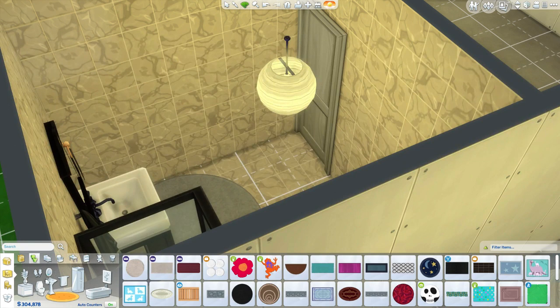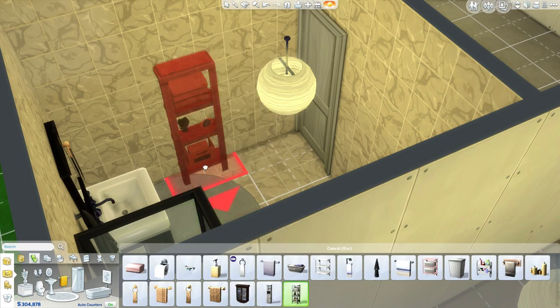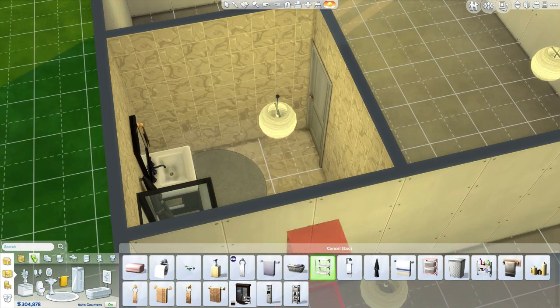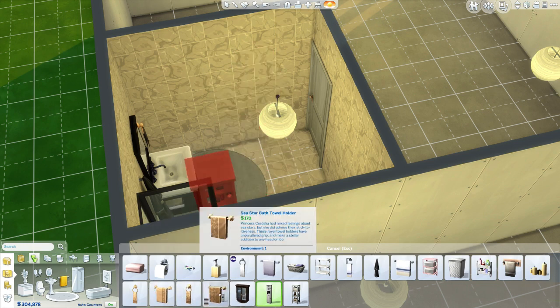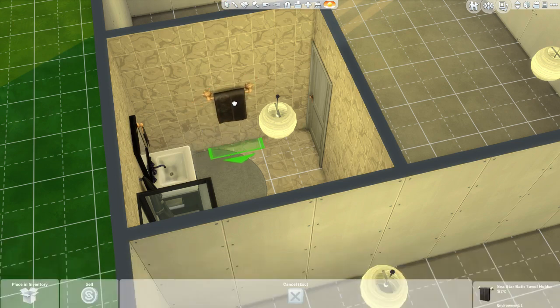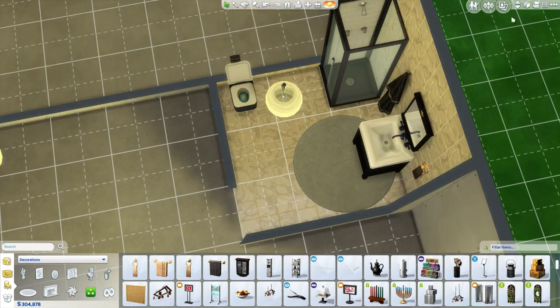We've got to get something on this wall too to make it feel more at home and more lived in. I could put something here but it kind of blocks a whole section of the bathroom - and you don't have a lot of room in the apartment already, so why would you block stuff? Let me try to get maybe more towels over here, like his and hers or something. Actually, I'm not going to put anything there. I'm happy with how this turned out so far. Bathroom's good. Bathroom's Gucci.